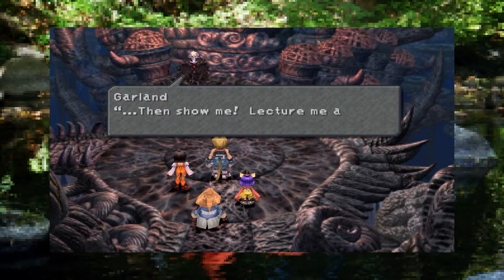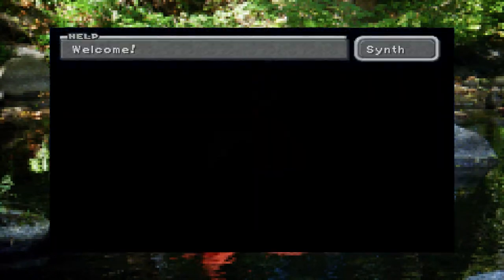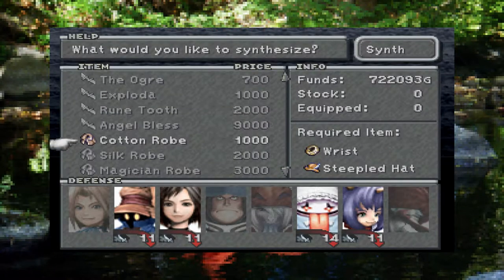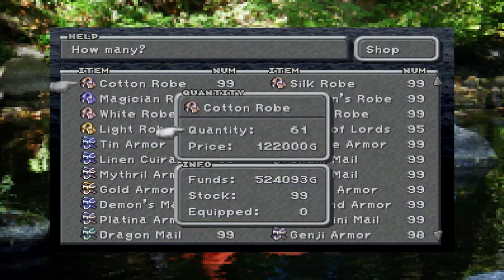Now how do you do this devious, hand-wringing evil way to consolidate all the wealth of Gaia into your scheming pockets? After buying an equal amount of Wrist and Steeple Hats, head to any synthesis shop and craft as many cotton robes as you can. Then sell those! Boom! Profit!